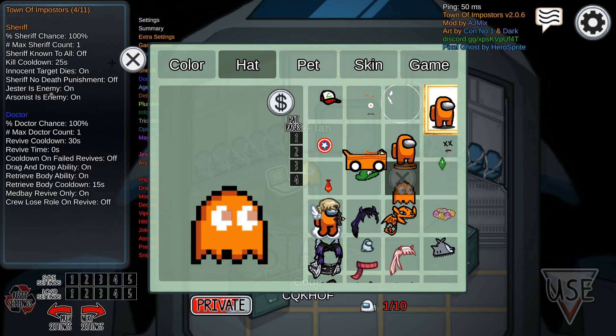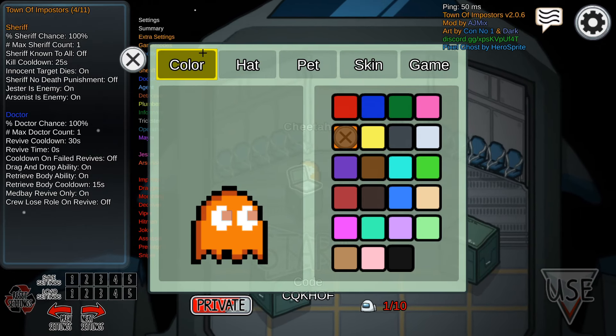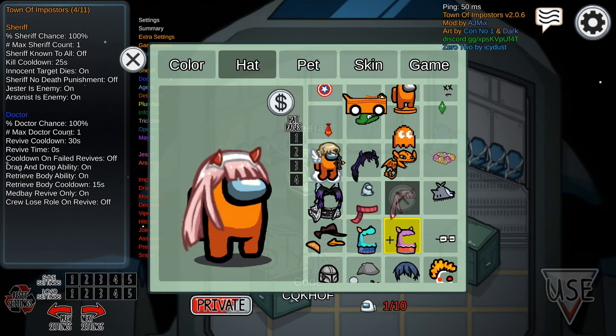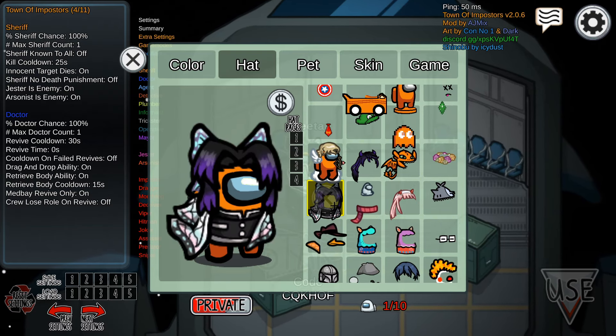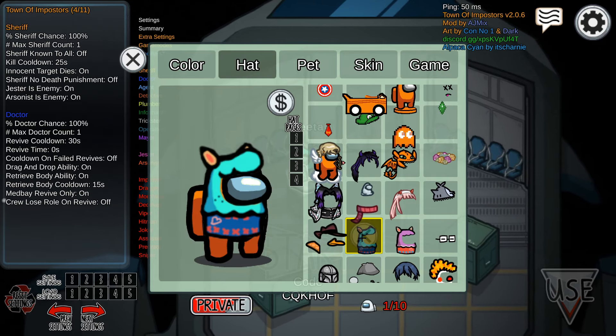Luigi hat! This is fire — a ghost pack from Pac-Man! Oh my gosh, that is so cool. If there's a Pac-Man as well that would be insane. We got a Zero Two right here. There's so many new ones — they just keep adding!